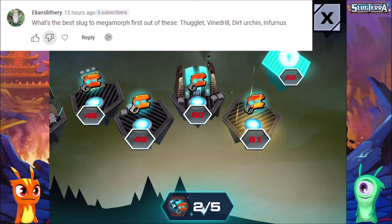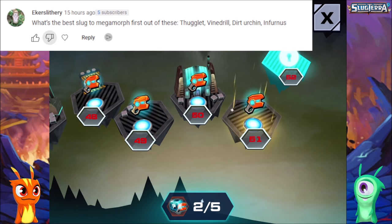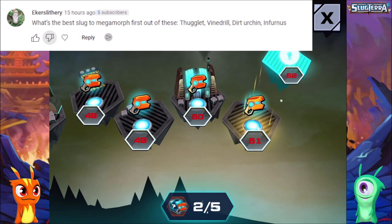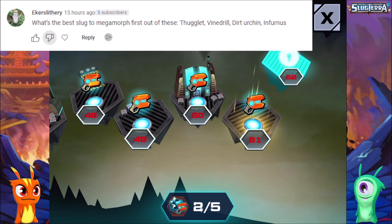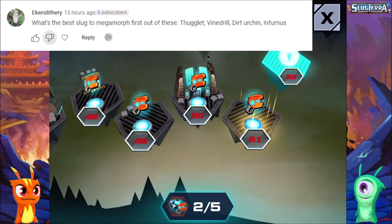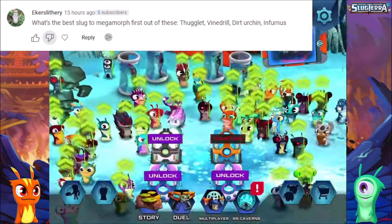It is from Eker's Lithery — I hope I said it right. The question is: what's the best log for Megamorph first out of Thuglyph, Vine Drill, Der Urchin, and Infernus? What is the best for all those? Der Urchin, no question about it. But you know what, I actually like that combo — I like it. We're gonna try it as a combo even though it came as a question.